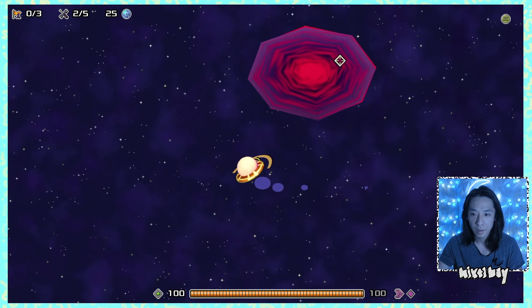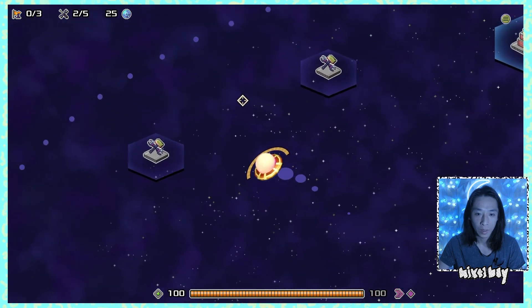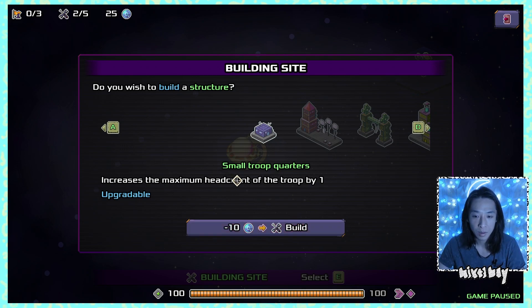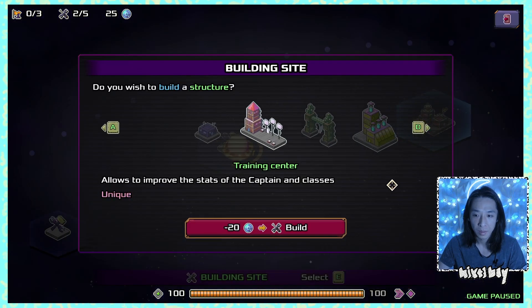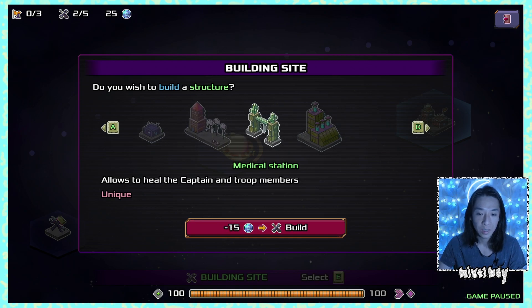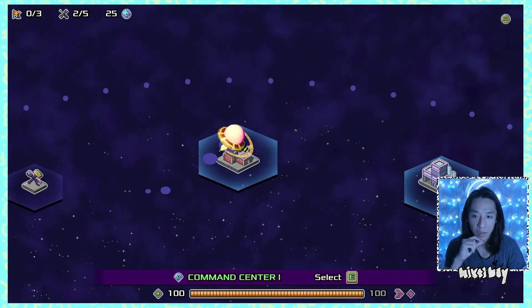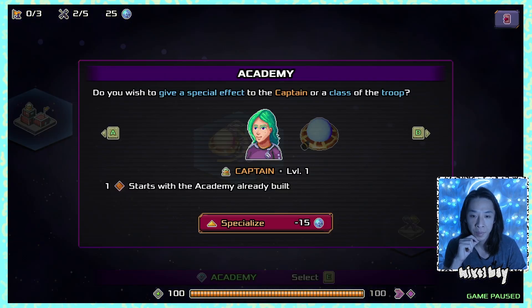Starting wave one, I discover we have a camp with building sites. There's an option for small troop quarters that increases head count, and a training center to improve captain and class stats that also allows healing. There's also a research lab for new technologies, and a command center with an academy already built.